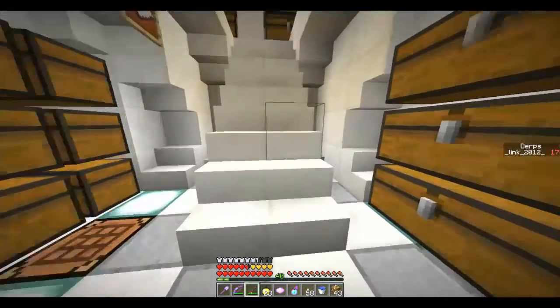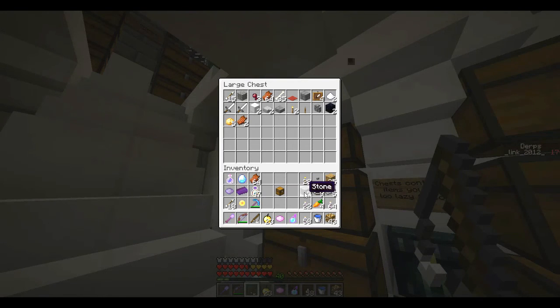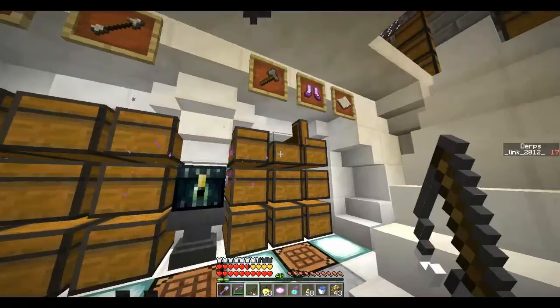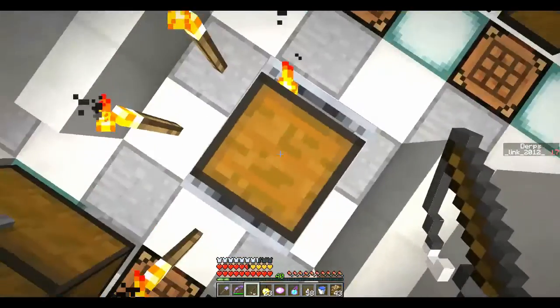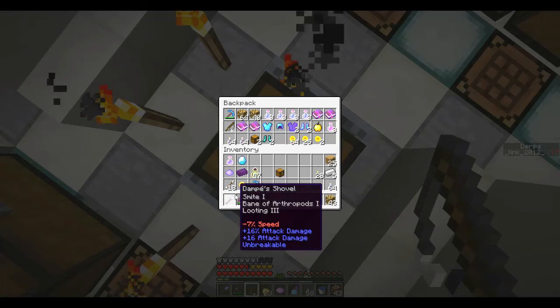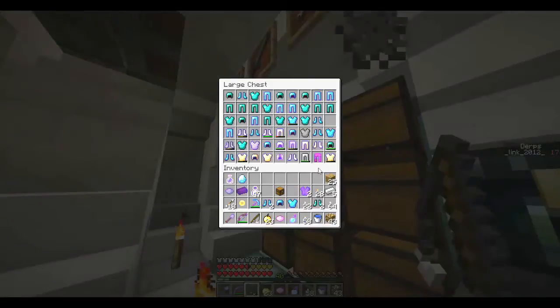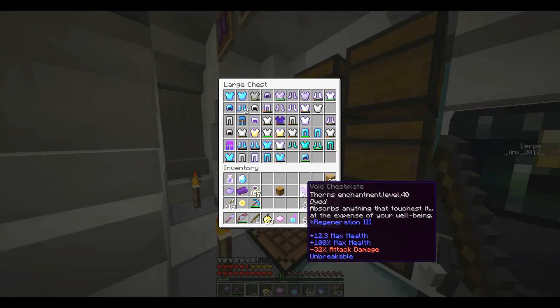Let's get this down here. Potatoes. I'm actually gonna open up the particle pack somewhere else. Kevin Cool's Fishing Rod — amazing weapon, but sadly not quite as good as Dom Pei's Shovel. Got a lot of armor in here. Oh — the Void Chestplate is Unbreakable! Thorns 40 absorbs anything that touches it at the expense of your well-being. Plus Regeneration 3!